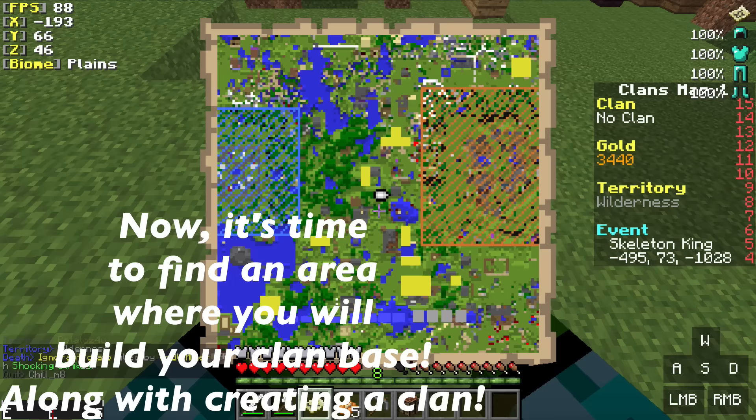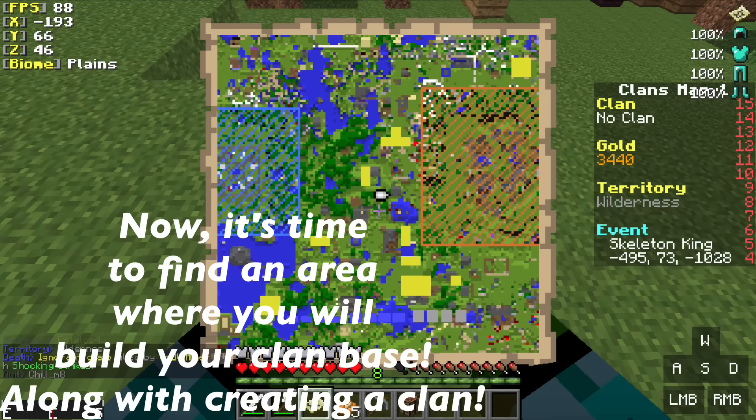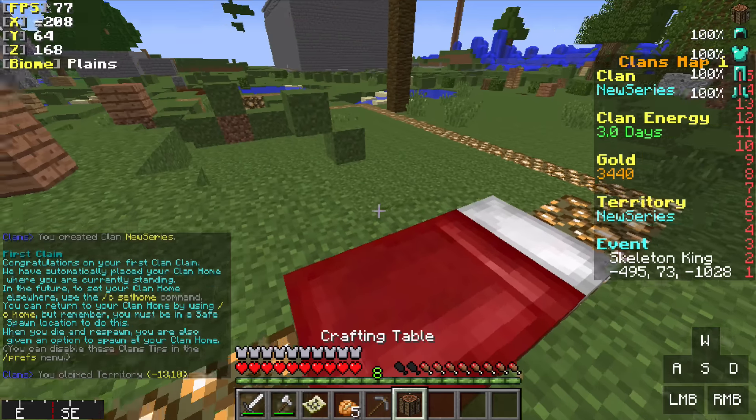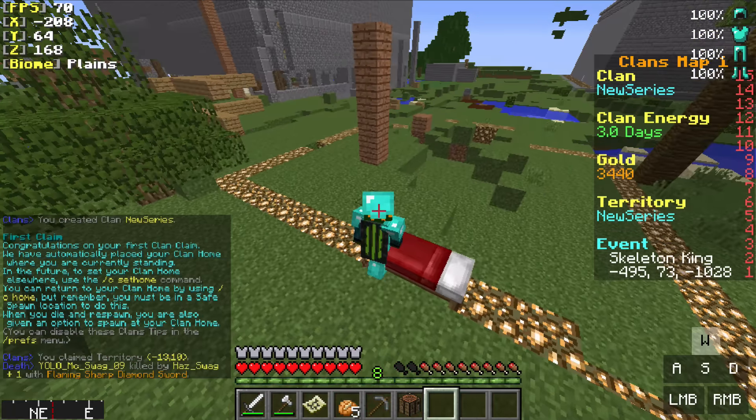Once you have your stone pickaxe, the next step is to create a clan and get started with a base. To create your clan, type /c create and then your clan name, then /c claim to claim your territory.